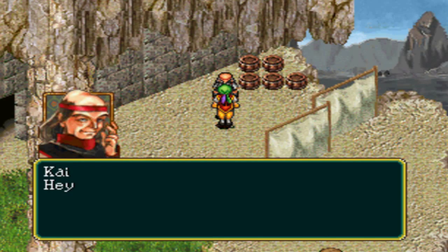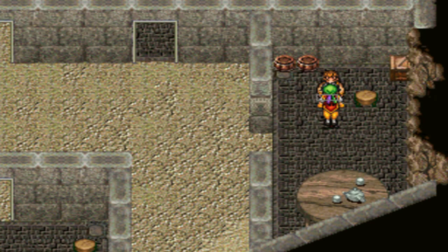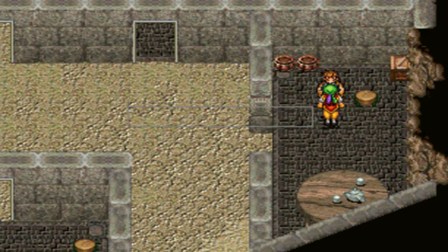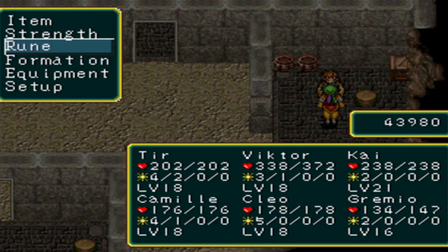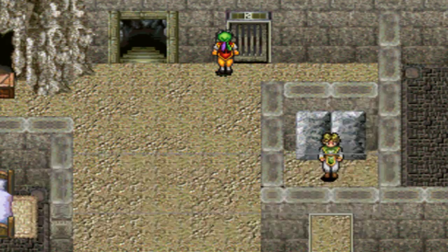How about a practice match? Don't have time for that kind of stuff, so we gotta get going. Let's put Kai in our party — take out Taiho. He's got the hazy rune on, which is cool. I'm gonna put him in the front row. He's got a conjurer staff, level eight, and he's level 21. Pretty nice. He's got some decent equipment.